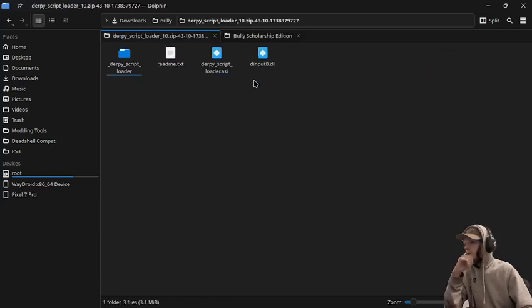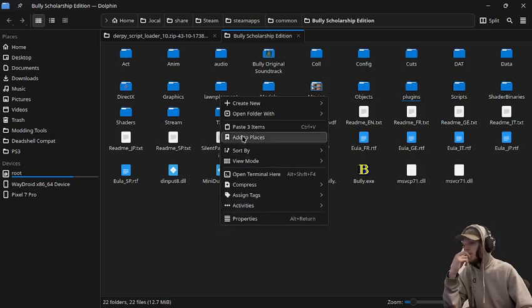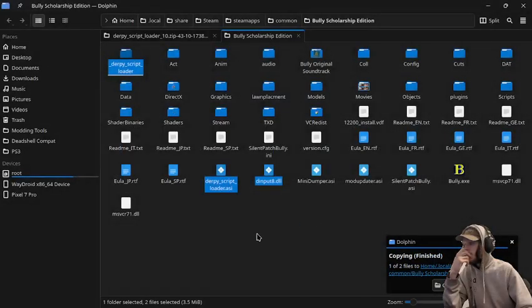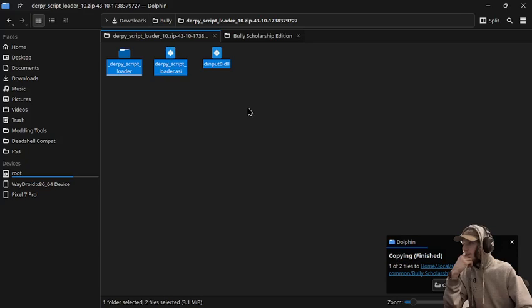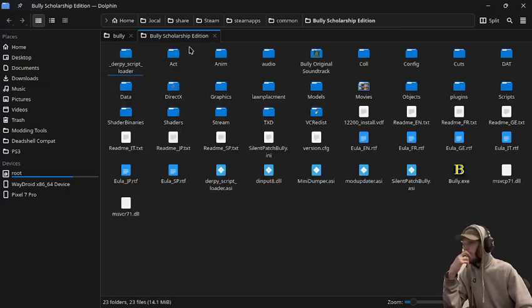Now for the next thing, we're going to install the Derpy script loader so that we can actually run our scripts. We'll just copy these — and I'm going to skip the input. Once that's done, we are going to put in the menu mod, so we're just going to copy the Derpy script loader folder.